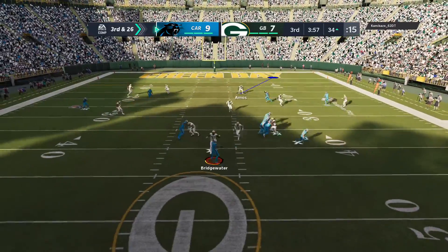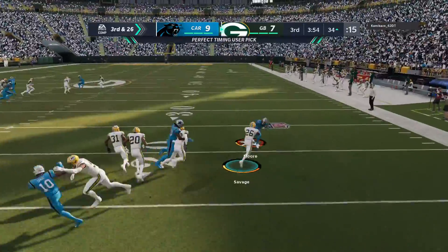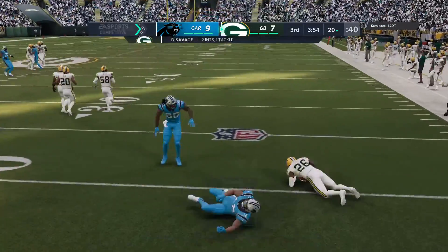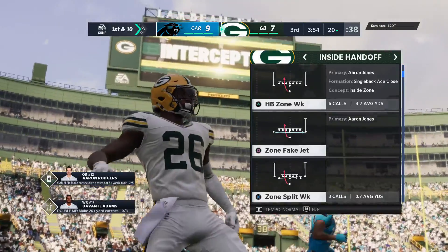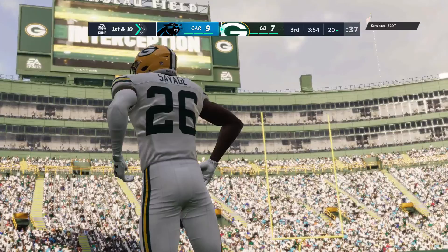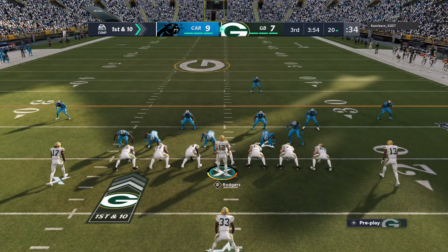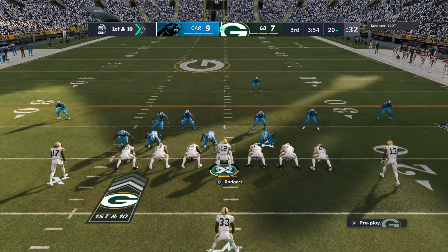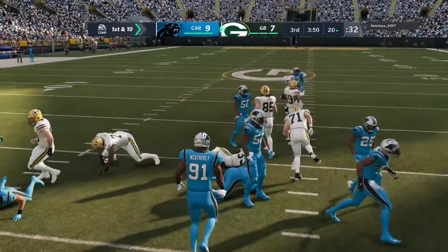And old Mo is a very, very fickle man. Into heavy traffic and it's intercepted — picked off by Darnell Savage. A big turnover there as his guys will get the football back. The Green Bay offense at the line — their defense has done the job, now it's the offense's turn as they've got it first and ten.